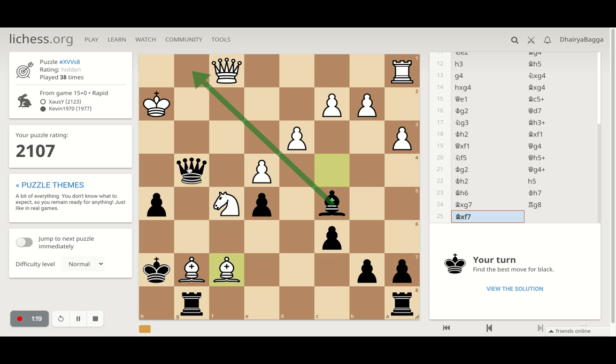Queen is kind of passive here. Cannot give a check from here because the knight controls, and there is no check from here as well. Just trying to find where I can place my queen if I have to move it at all. I don't see a very good square here. I think rook takes bishop, knight takes rook, and then queen takes back the knight — should be winning.